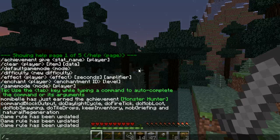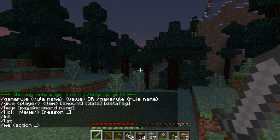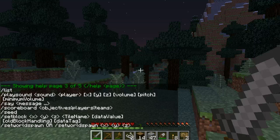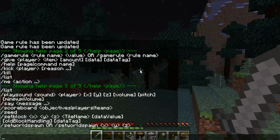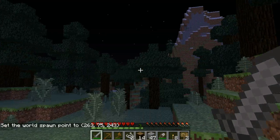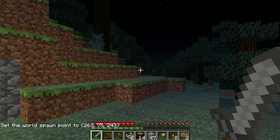You can scroll through the help menu by just typing 'help 1, 2, 3, 4, 5.' Most of these are rather self-explanatory. Set world spawn is the other important one. Once you find an area, or your child finds an area, that they think will be a great place to build a spawn, you need to set world spawn so that all of the kids appear in that particular area. That is probably the most crucial thing you need to do once you start in on a survival world.